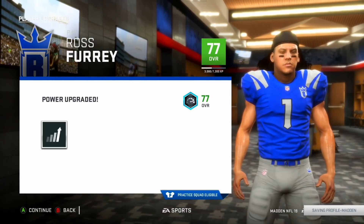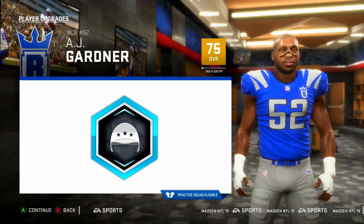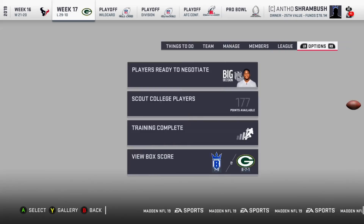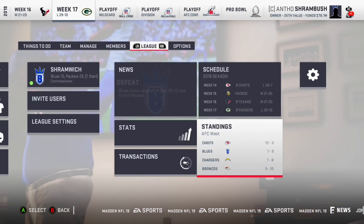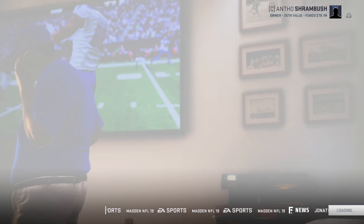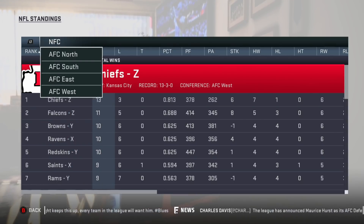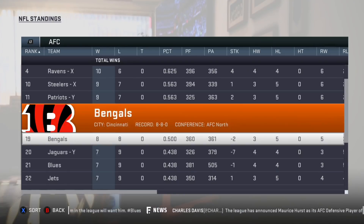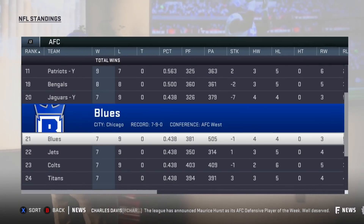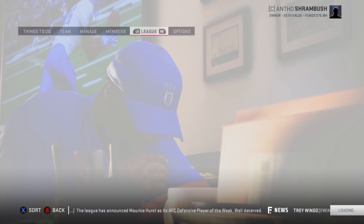I'll spend the final two experience points — going to power for the punter. AJ Gardner: I'd love a speed upgrade, going into field general. Alright, we finished the season 7 and 9 — no chance we make the playoffs. Let me sim the final week and check standings. We are not in the playoffs. The Ravens and Steelers are the wildcard teams — Ravens went 10 and 6, Steelers 9 and 7. So we would not have made it anyway, though we were actually pretty close.